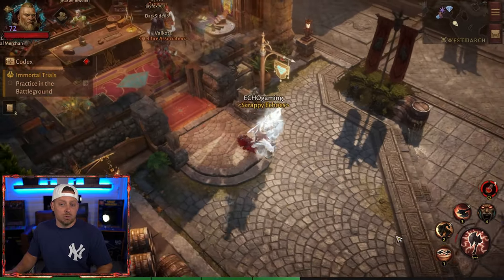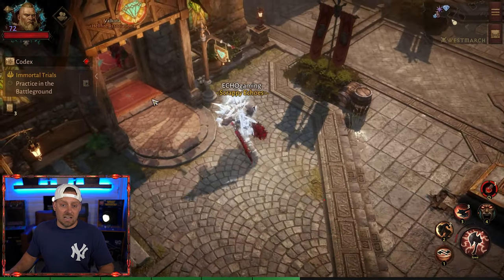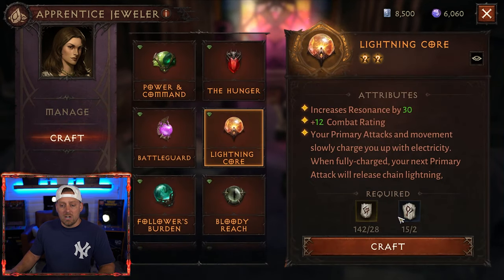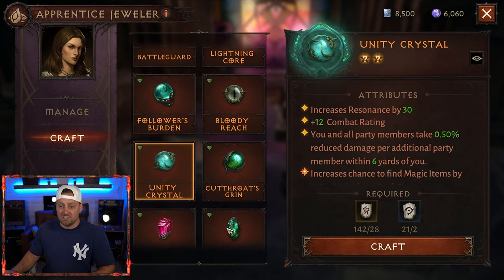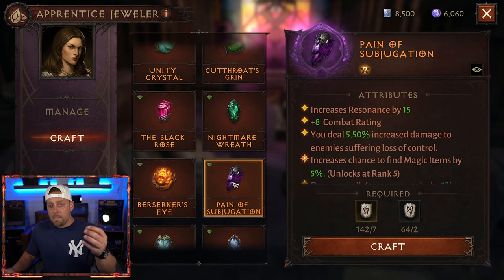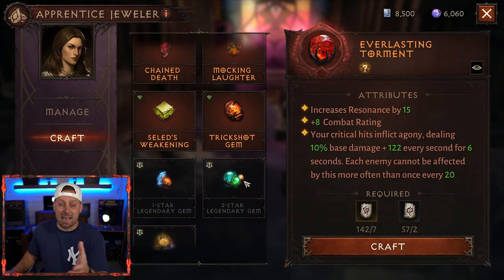So what we need to do is figure out how to get these runes. If you look at my backpack, you'll notice I have all of these different runes — all of them can be used to concoct different types of gems. Back at the jeweler, you can see that if you want to craft a Lightning Core, you'll need these runes; if you want a Battle Guard, you'll need these runes. You can craft a bunch of different gems, including two-star and one-star gems. I have enough of most of these, so I could craft a good number of gems — even if it's just to break them down to upgrade the gems I'm already using. Everlasting Torment is one that a lot of people say I should be using. Let's go talk more about how to get, use, and what to do with runes.